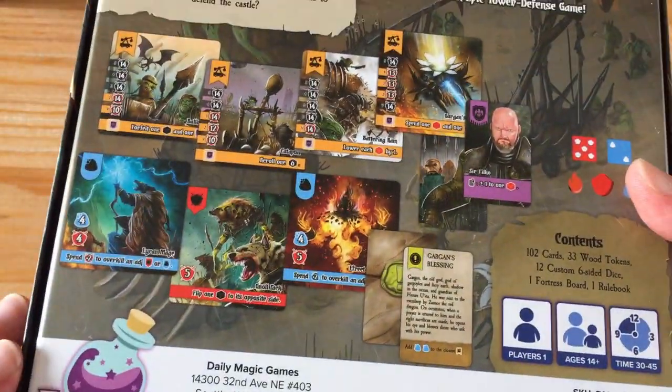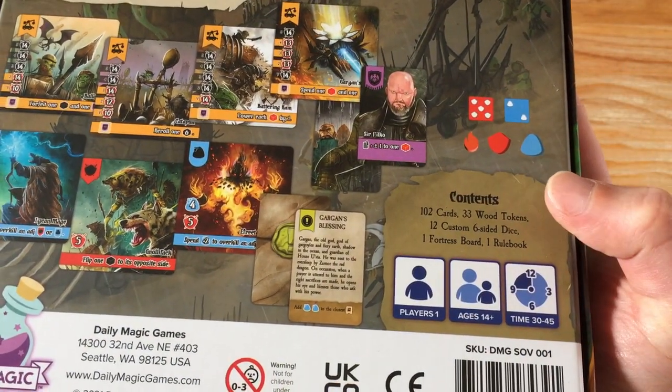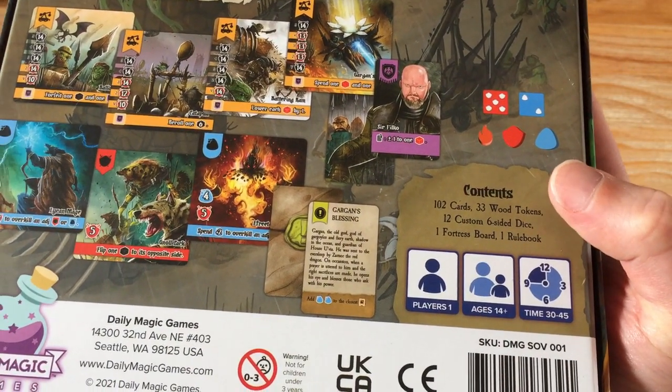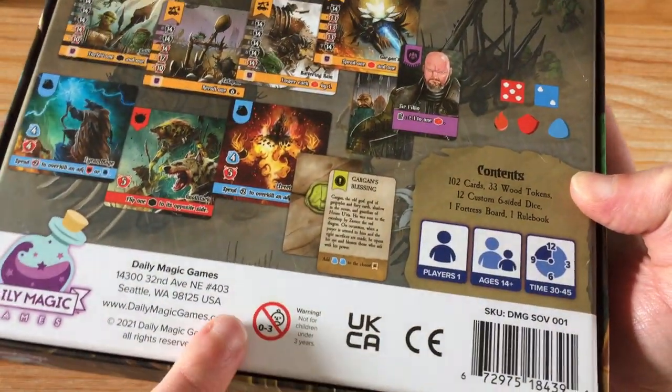Here's some sample artwork. Contents: we've got 102 cards, 3 wood tokens, 12 custom 6-sided dice, a fortress board, and a rule book. Single player, 14 plus. No little kitties.